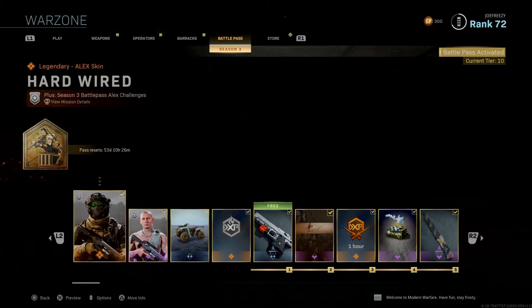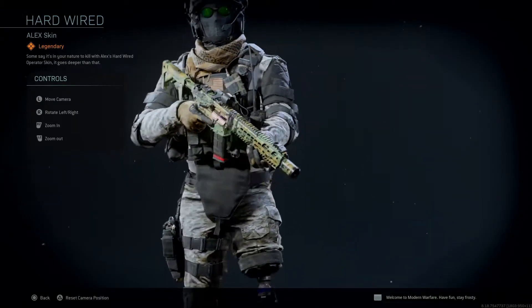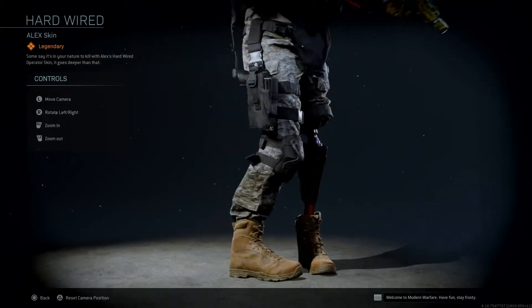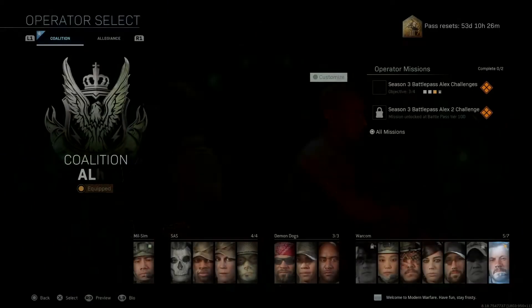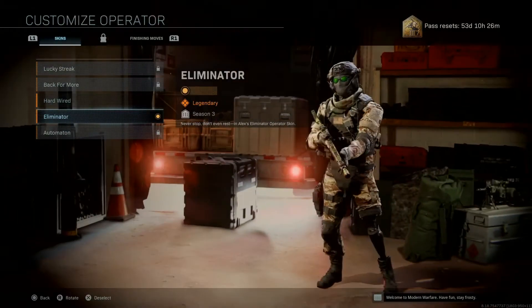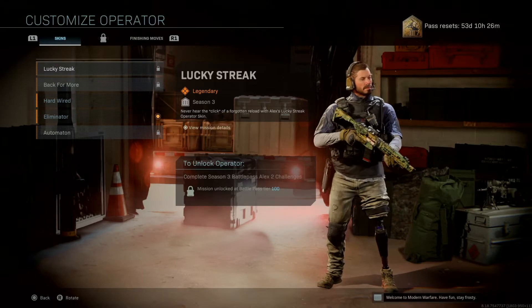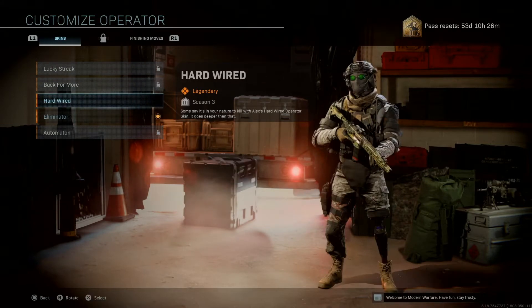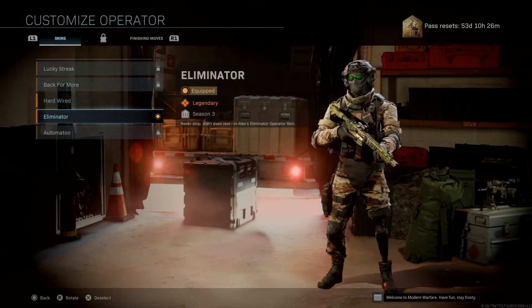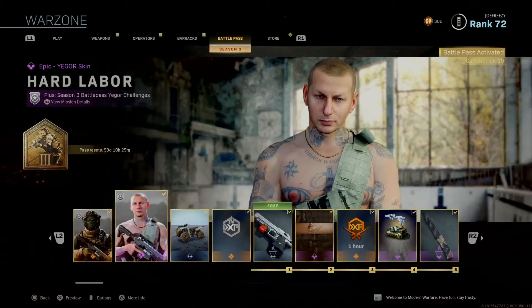So a lot of new things in Season Three. Two major skins to start off is Alex — he's part of the campaign if you haven't played it already. This is Alex; he's got multiple skins. This is what he normally looks like in the game. I think he's got some camo that's tan, similar to that. I don't like the green sunglasses. I'm really excited to unlock the final stage, which is the black sunglasses — you do have to get tier 100.